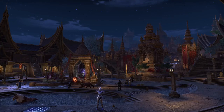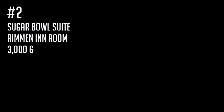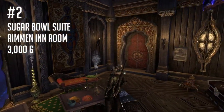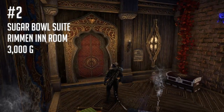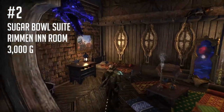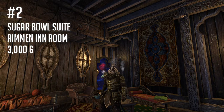Number two: the Sugar Bowl Suite in Rimmen. Rimmen serves as the hub city for the Elsweyr expansion and as a result has all the amenities you'd expect. One of the reasons I really love this inn room is because unlike other inn rooms in ESO, it actually has an exterior door — so right on the other side of that door you have access to the wayshrine and the rest of the city. As of the last patch, you can now teleport outside the inn room itself and be right next to the wayshrine.